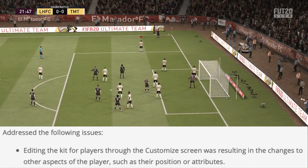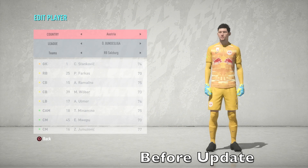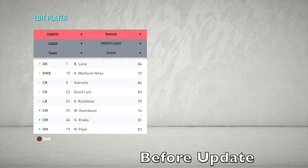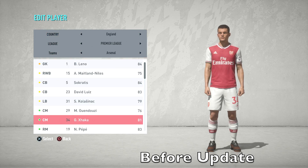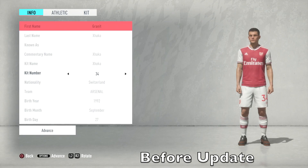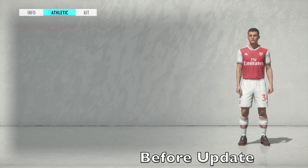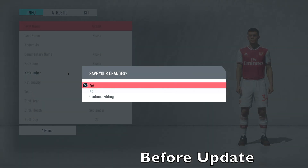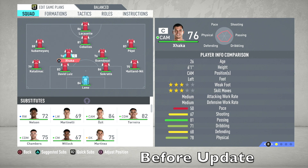Let's test that out and see if it's fixed. This is before the update — I'll show you what it used to do. We go to Xhaka here because he's the prime example: he's a center mid, 81 overall, so remember those two things. If we change his shirt and tuck it in, it would actually change his overall rating or position in career mode. And once in career mode, you can see Xhaka has changed position — he's gone from center mid to CAM, and his overall went from 81 down to 76. That's what used to happen.